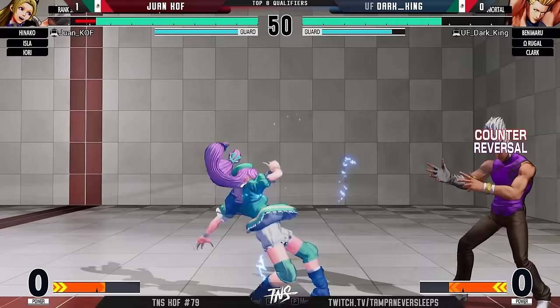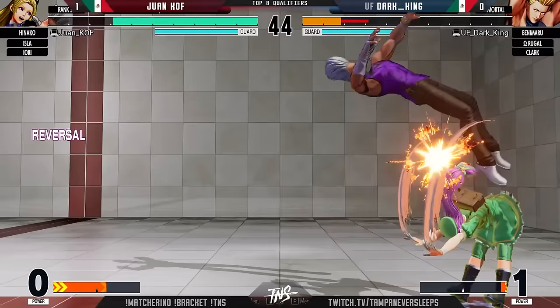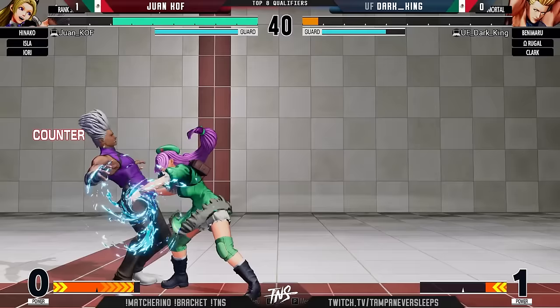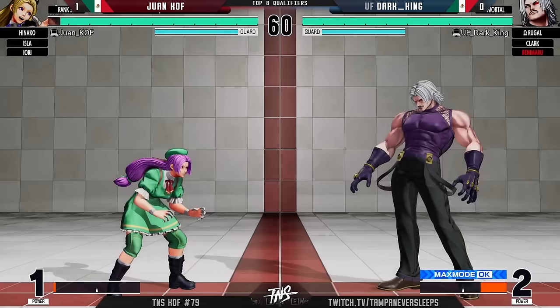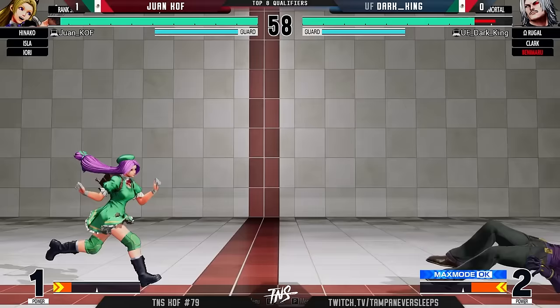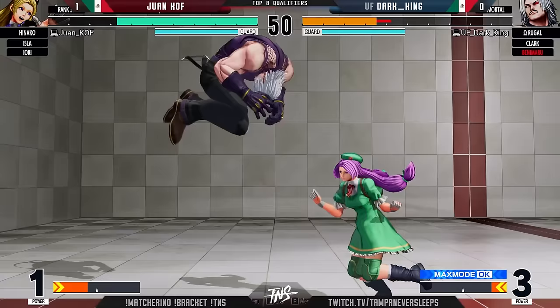Nice DP — there it is! Wake up with it and why not? It's got guard point, it's a good wake-up tool. Plus frames on the dust Koi and just throwing. Looks like Dark King has no idea what's going on. She got the thin mints and she comes out in the mint color — kind of crazy. This is the girl scout they need — she'll stomp you out of your house if you don't pay up on time. Look at the damage!